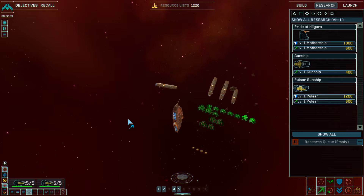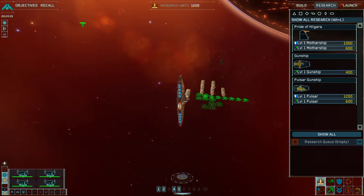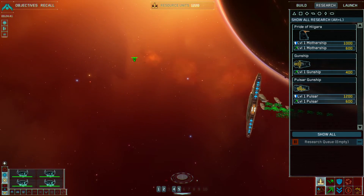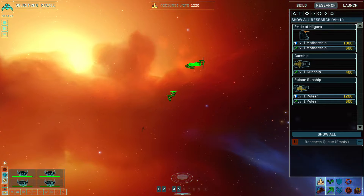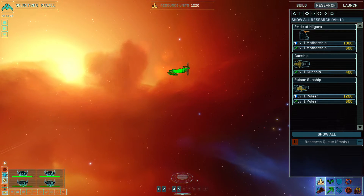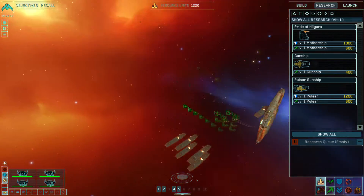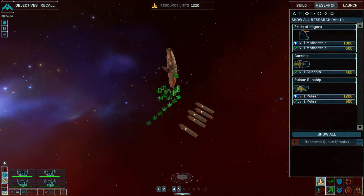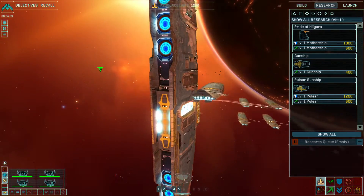We're just going to wait on this ship to dock. And here's the final ship docking. There they are — you can see them off in the distance. Elite Corvette Squadrons. Very nice — that'll be handy. Very worth the time it took to wait for all these ships to come.